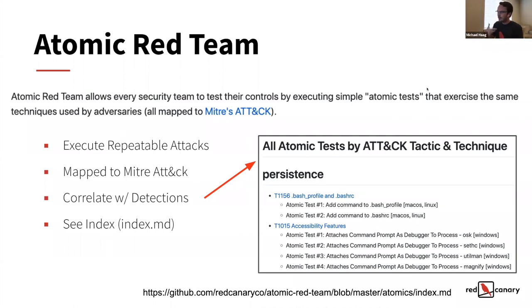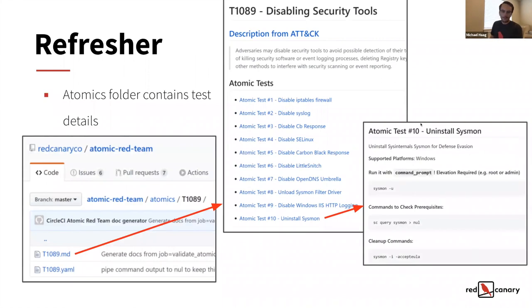The links here at the bottom — if you're new, we always have atomicredteam.io, which leads you to our more direct landing page for atomic, and then atomicredteam.com will take you to all the previous content and everything else we've written for it.